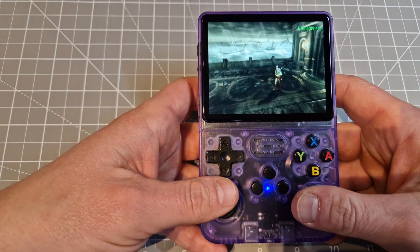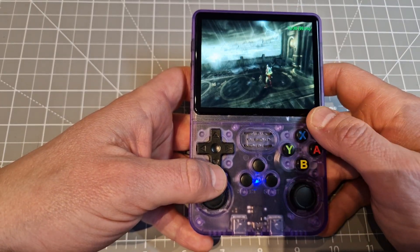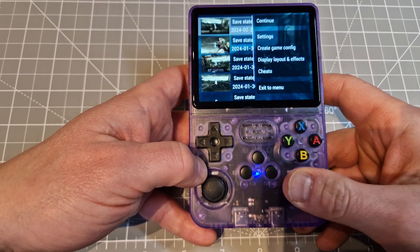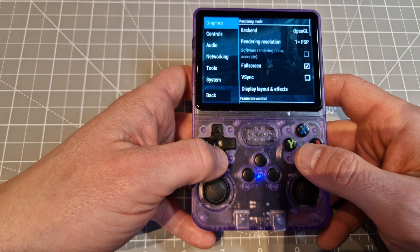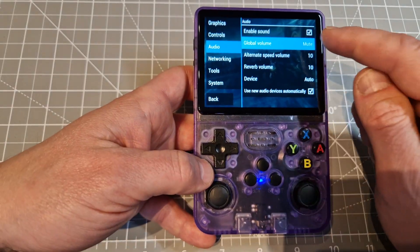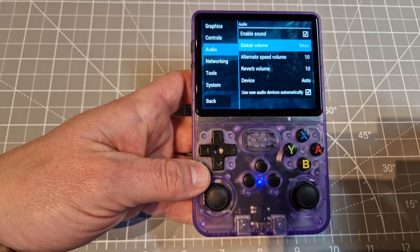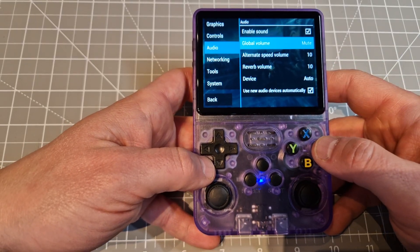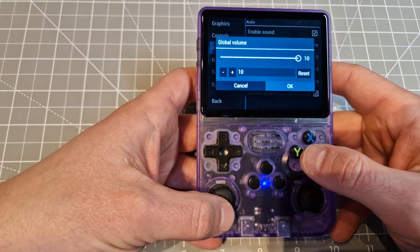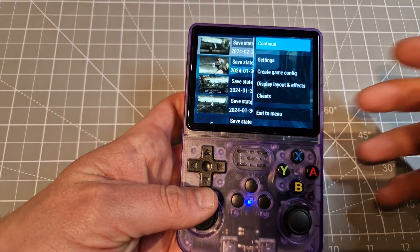Another very important option: sometimes you have no sound when you turn on PSP — even with the volume up, still no sound. Go to Settings, then Audio. Sometimes for some reason you've got Global Volume set to Mute — when you launch the game it sometimes goes to mute and you're confused why there's no sound. Press the button for maximum volume, then go to Audio Settings and change Global Volume to 10. That's it, and your game will work with sound.